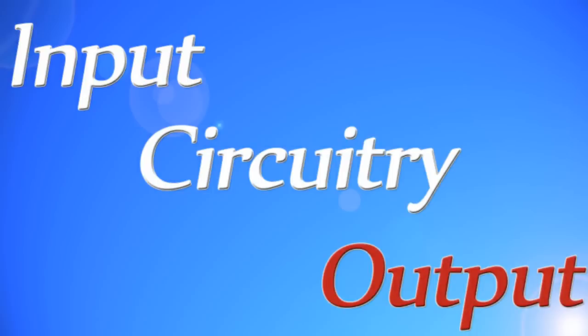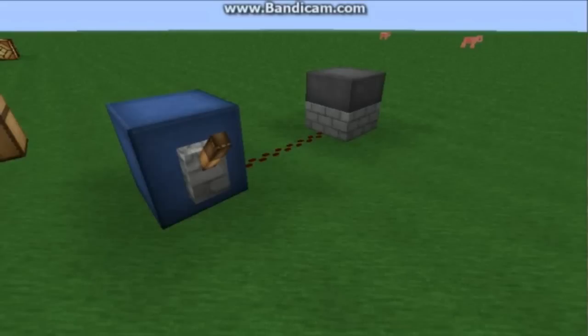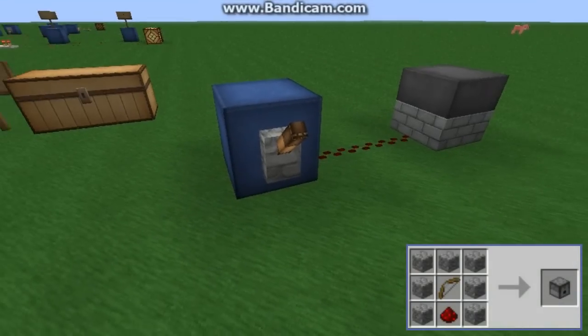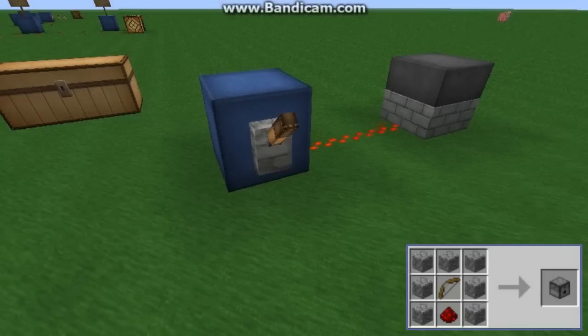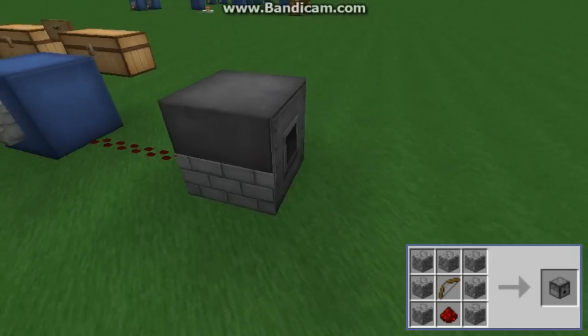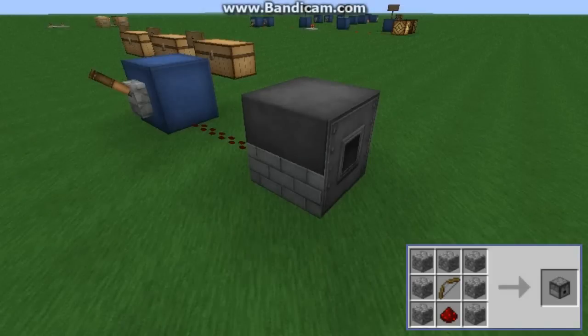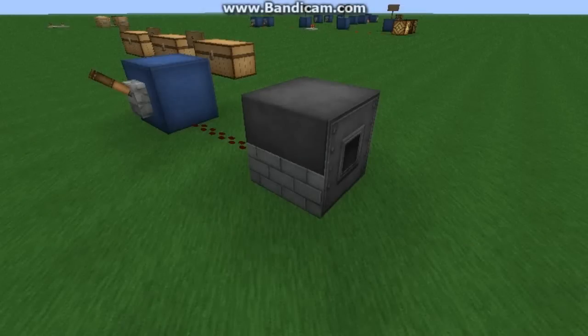Now let's take a look at the outputs. The outputs are items that need power to function. The first output is a dispenser, created by combining seven cobblestone, a bow, and a redstone dust. When powered it will fire a projectile forward, so you could use either arrows or fire charges. This is used for traps, but you could also fill it with other items and use it to dispense them — for example, food.